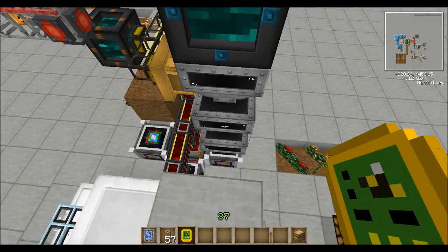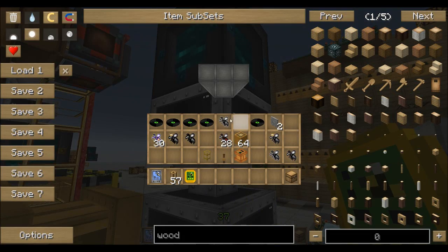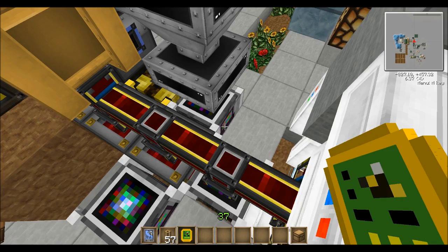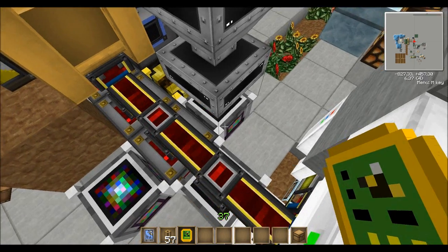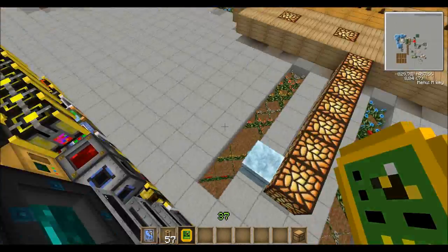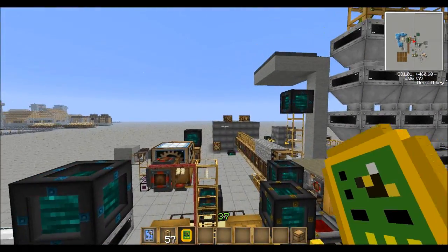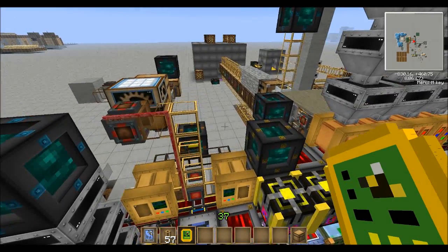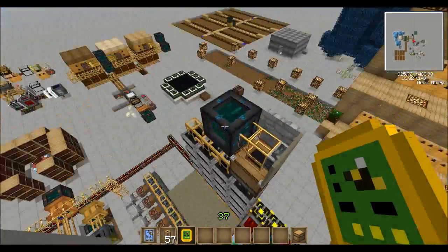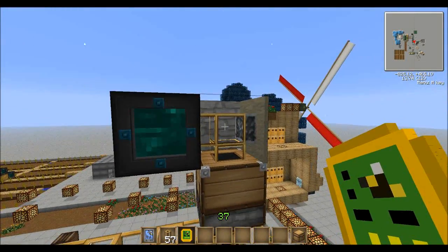The extra bees are going into here. I just have these hoppers set up so that I don't get too full — this will hold like seven — and that way there's plenty of room for them if they don't stack together, you know, different types of bees. And then that goes to the gene pool and to my giant gene pool tank over there. All the extra items will come over here to this tesseract and into a relay.